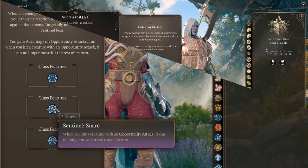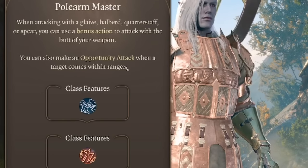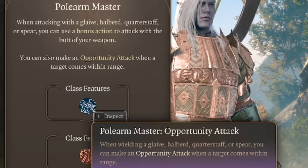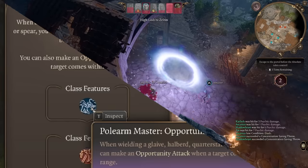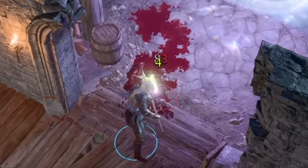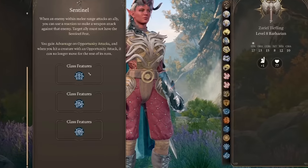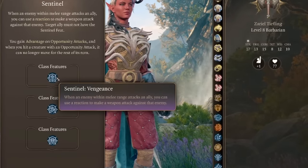This goes great with Polearm Master, which reads: when attacking with a glaive, halberd, quarterstaff, or spear, you can use a bonus action to attack with the butt of your weapon. You can also make an opportunity attack when a target comes within range. This means that when using a reach weapon, if someone enters your attack range of 10 feet, you get an attack of opportunity. And if you hit them, Sentinel will stop their movement — meaning if they are not using a reach weapon, they won't be able to move into range to even attack you.